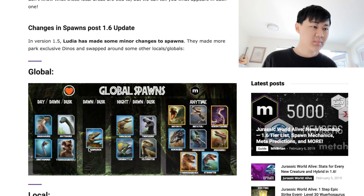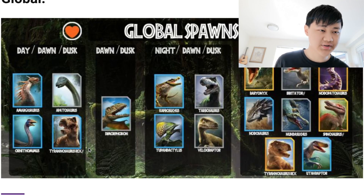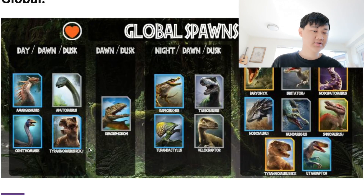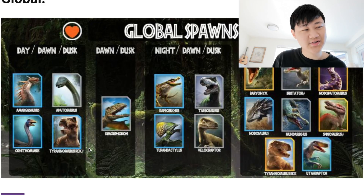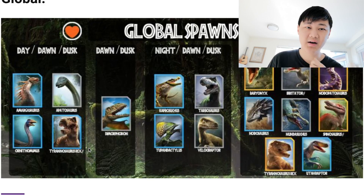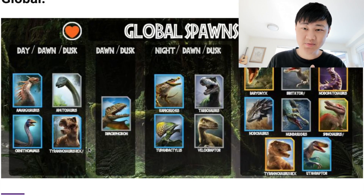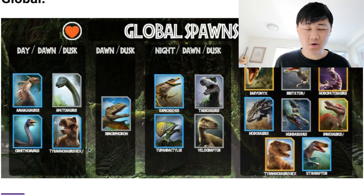For the globals, Day/Dawn/Dusk, not too much of a change: Amargosaurus, Apatosaurus, Renethomimus, and Rex Gen 2. Dawn and Dusk global still has Dimorphodon. Night, Dawn, Dusk still has Capro, Tybindactylus, Tarbosaurus, and Velociraptor. There is actually a change in Day/Dawn/Dusk for the epics — they're now all anytime, which is Baryonyx, Spinogen 2, and T-Rex. It used to be Brachy, but they swapped Brachy for Spinogen 2, which is a bit of a downgrade since Brachy is clearly a better dino. But Spinogen 2 is useful for a strike, so it's not horrible.